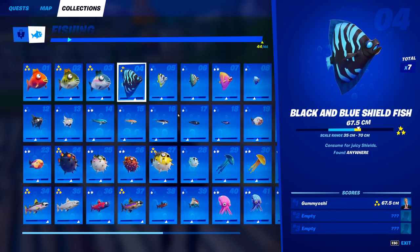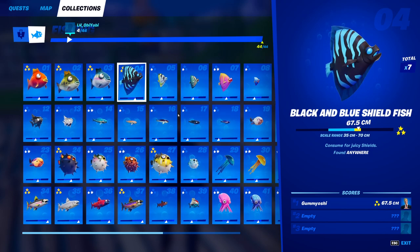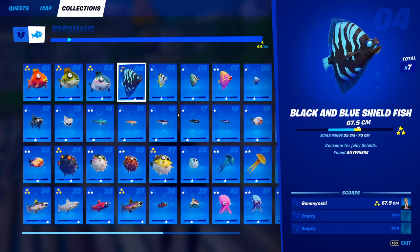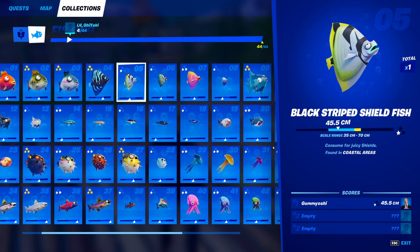Moving on, we have the first of the shield fish — the black and blue shield fish. He's the easiest to catch out of all of them and you can catch him anywhere. You do not need a pro fishing rod, you can use any type of fishing rod or even a harpoon gun, and this guy can be caught anywhere on the map.